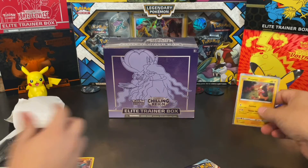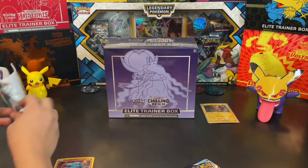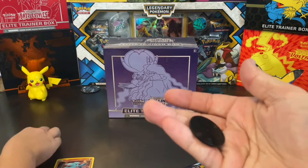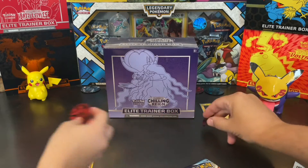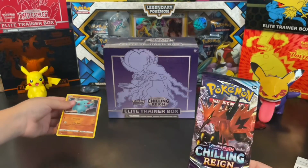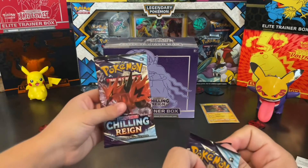We both got a Volcanion coin — we've got like a thousand of these red coins at this point. I got Galarian Zapdos. And I got Galarian Zapdos as well. Nice.